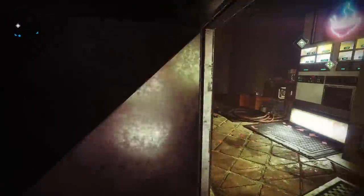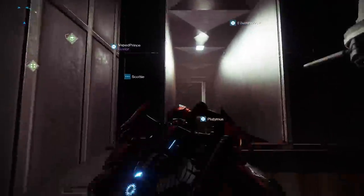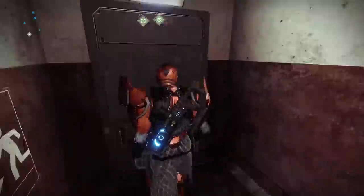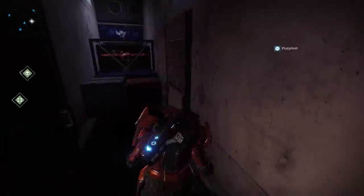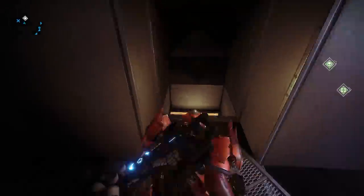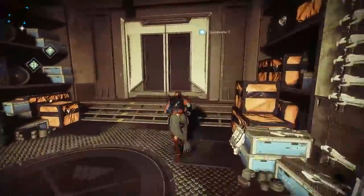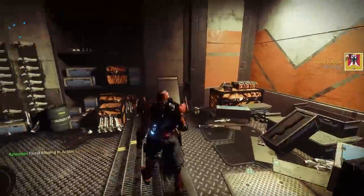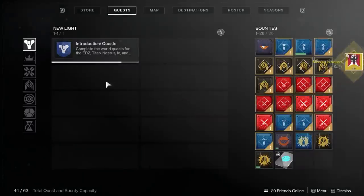Now upon reaching this area, there'll be a door that says 'invalid code, vault access denied.' I'm almost certain that the Fourth Horseman is actually in there, and after we complete every step of the quest we'll be returning to this exact location. But if you go to the opposite side, this is where you can actually inspect the empty weapon crate, thus giving us the next step to the quest.